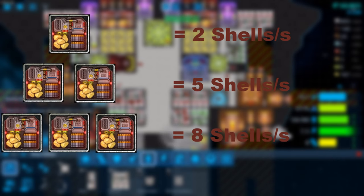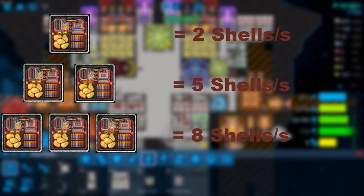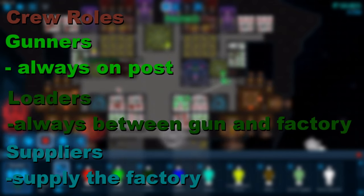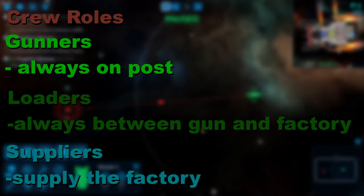Fortunately, it's a rather simple numbers game with only 3 crew roles. The math: a single ammo factory gives 2 ammo per second. Two factories give 5 ammo per second due to the 25% factory buff. Three factories give 8 ammo per second, with 25% bonus on 2 factories and 50% for the one in the middle. Now the crew roles: gunners should never leave their post — you lose DPS when the gun is loaded and the gunner is still wandering around searching for a bullet.